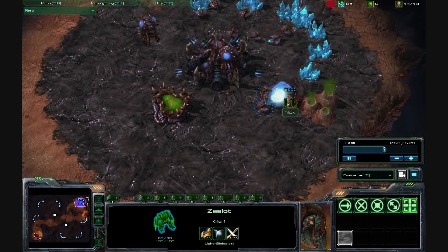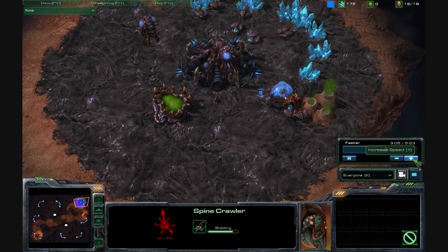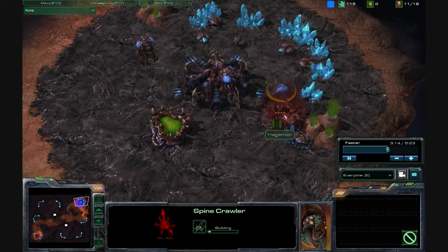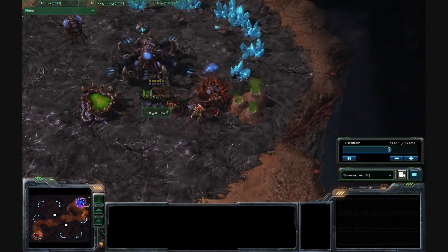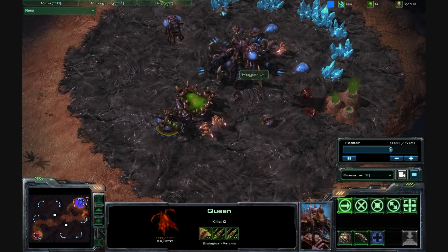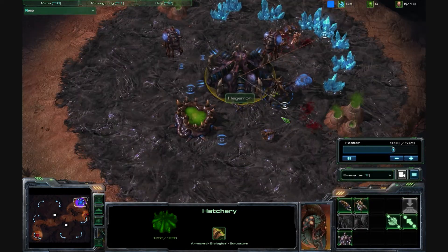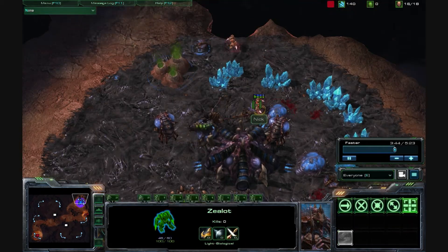What the hell am I supposed to do — take out the probe? I get a spine crawler, but there's nothing I can do with three zealots already out. The queen comes out but there's nothing I can do except run around. And I lose all my drones. I just can't win.